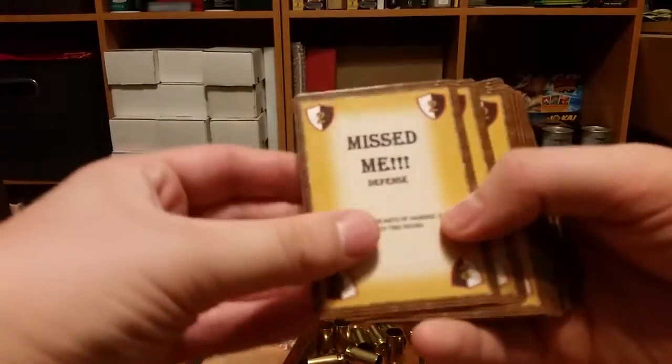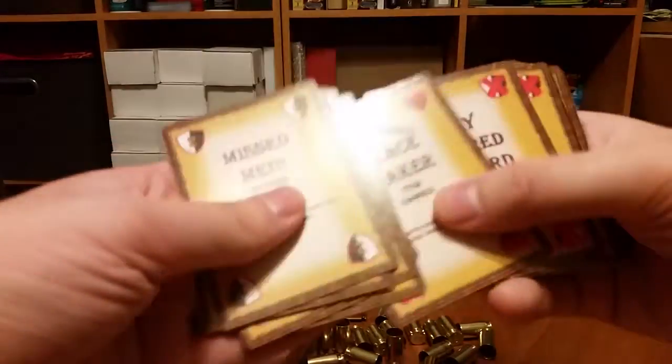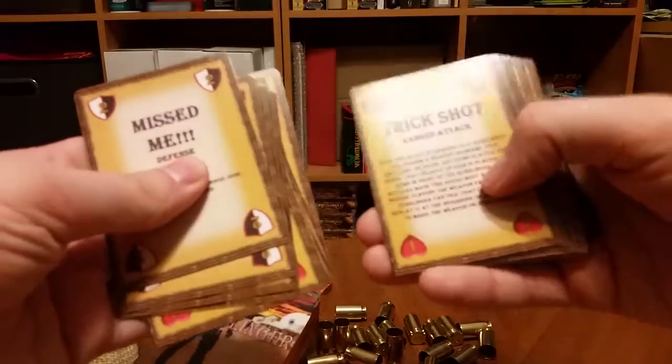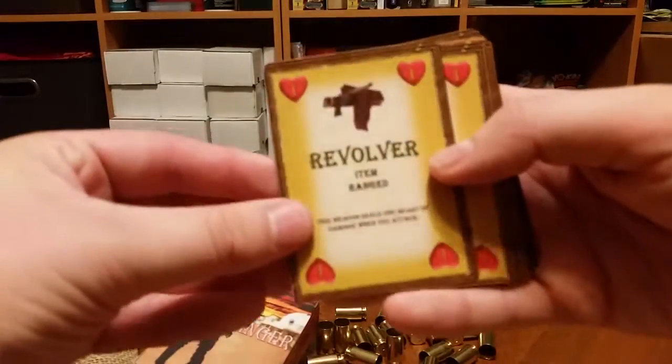So we're going to set that down. Mist Me, Peacemaker — it's one of the weapons you can use — Lily Livered Coward, Sawed Off Shotgun, Trick Shot — Trick Shot is very useful. Then we have Quick Draw, Tackle, and Shoot, which are more basic attacks in the game. There's a ton of them. And then you start with a Revolver.